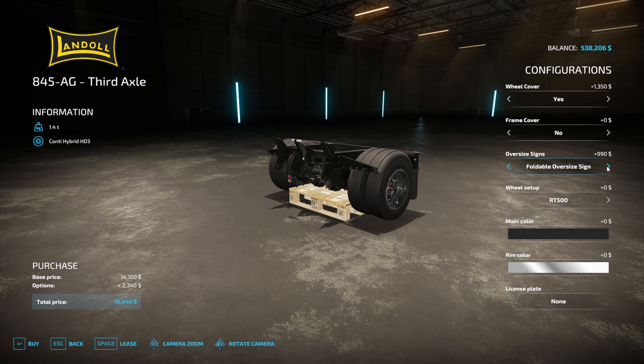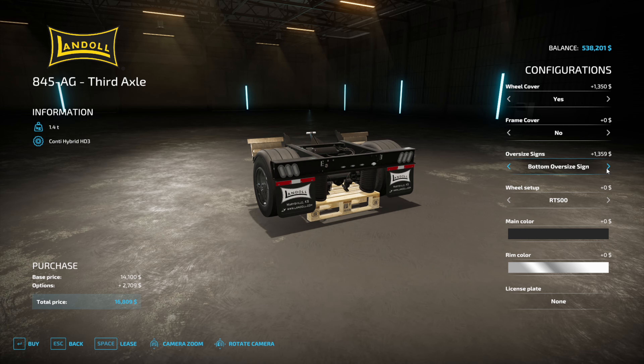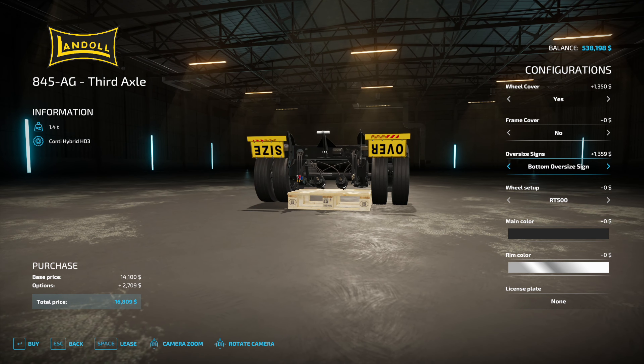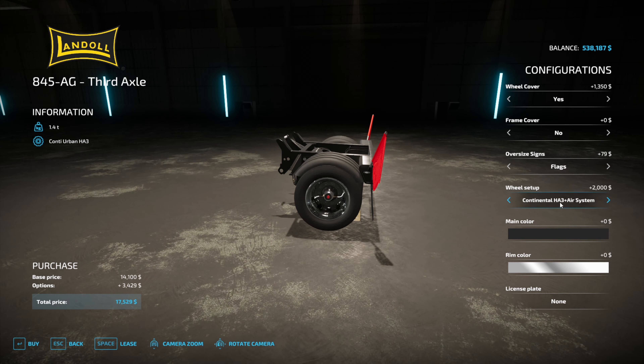Oversize signs - foldable oversize - I don't know what this is doing because it doesn't actually seem to be changing anything. Let's just do the flags because that actually seems to work. And those are the ones we had - we had the continentals on the other ones. No, it's the HD3s, that's what we had on the other one - make sure we match our tire type.